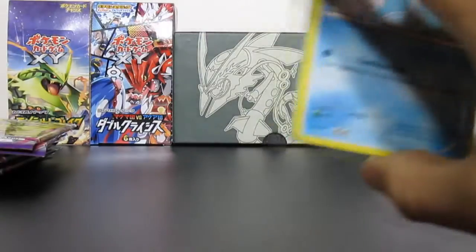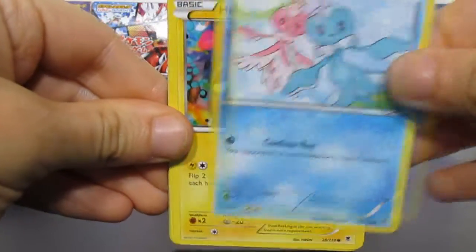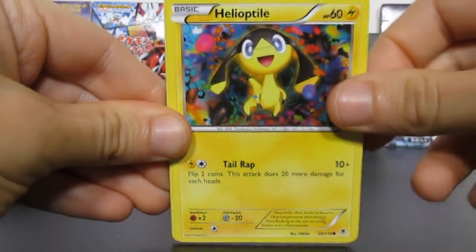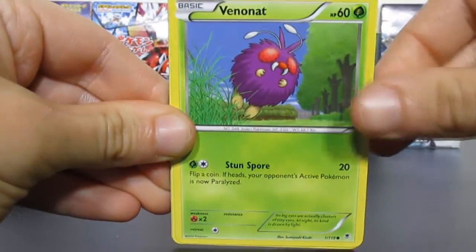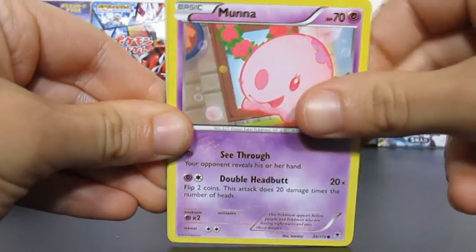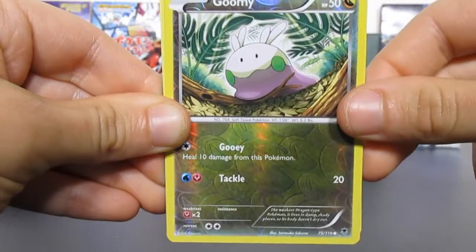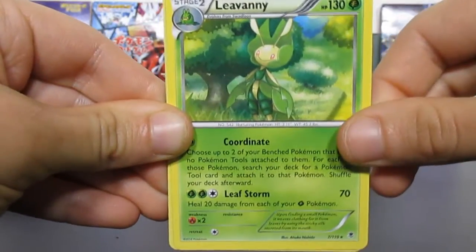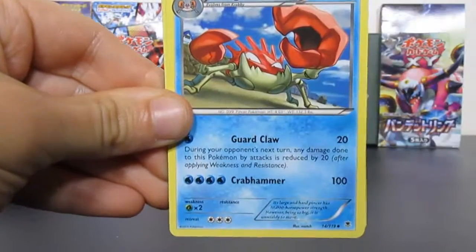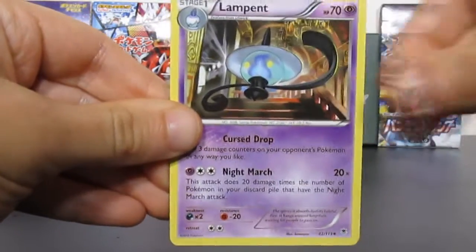Code card. Got a Frillish, Helioptile — really cool card — a Purrloin, Talonite, Munna, a Goomy, and that's a reverse and only a common. Then we have a Leavanny non-holo rare, Kingler uncommon, energy, and a Lampent.